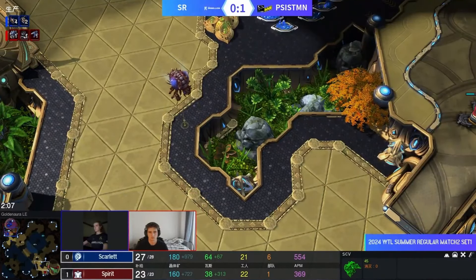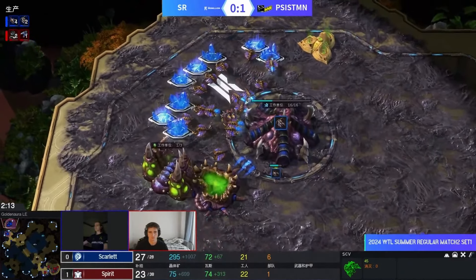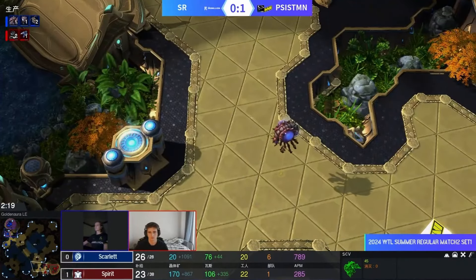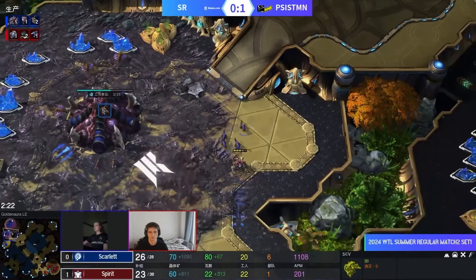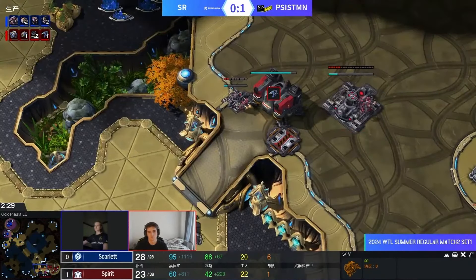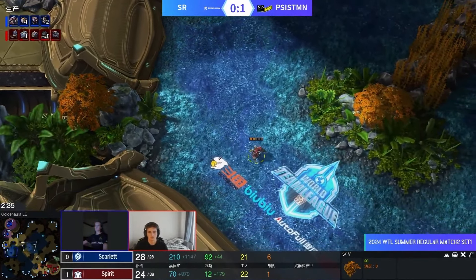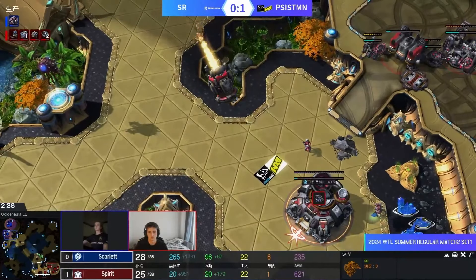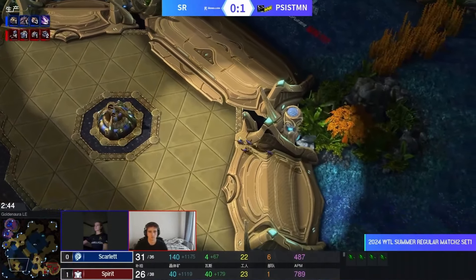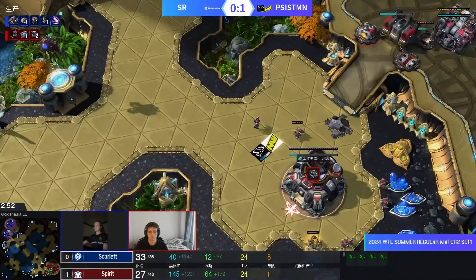Let's look at the game. Spirit opens up with a command center first, gets the scout in with the SCV, sees what's kicking off. Meanwhile Scarlet goes for a standard triple hatch. There are four lings about to pop out, so Spirit needs to be careful with this SCV and get it back home. The question is what to do with the first reaper — with four lings on the map you're not going to be in time to force them home, so you can either look for a fight or keep the reaper safe. Scarlet is preparing a runby, with the factory about halfway done.